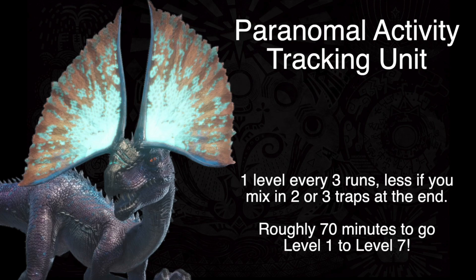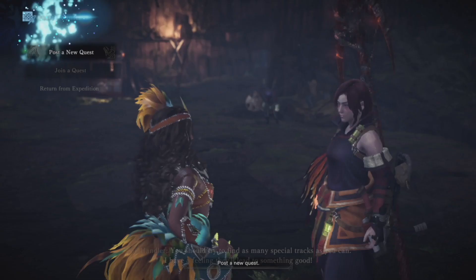Join the Paranormal Activity Tracking Unit. This is a method for getting your coral region from level 1 to level 7 in 70 minutes or less. Not as fast as the Wildspire region, but this one is in much more demand because it's the area that pays out the materials you need for health augmenting your weapons. Each tracking mission takes roughly 5 minutes, and every 3 runs or so you're going to gain a level. The process is super easy.